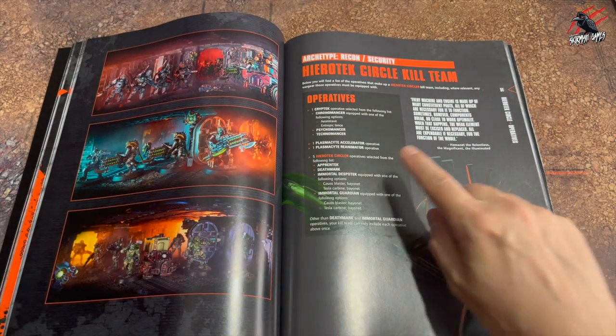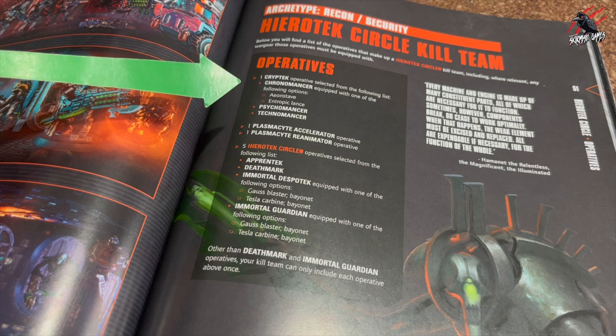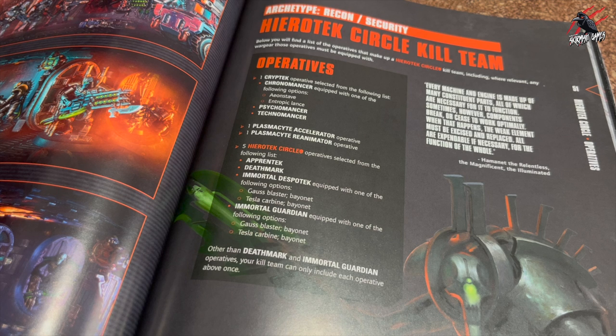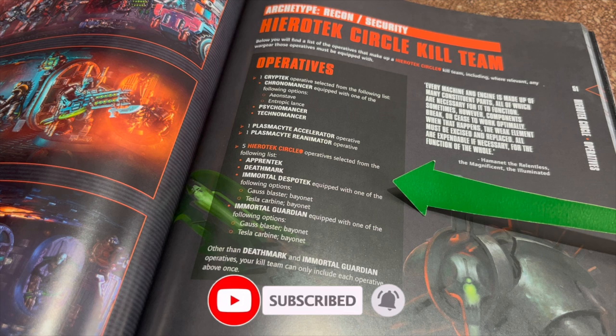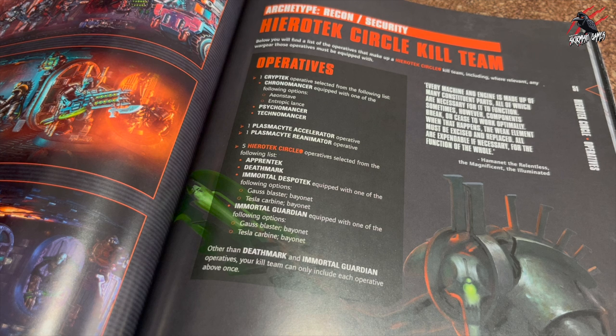Moving forward to page 51, you'll see the Circle kill team — this tells you how many operatives you can include and what types are allowed. You can have a Cryptech as your leader, which will be a Cronomancer, Psychomancer, or Technomancer. In the Shadow Vaults box set you only get the Technomancer, so if you buy the set that's your first easy choice. Next you can choose one Plasmasite Accelerator and one Plasmasite Reanimator, both of which are included. Then you choose five Hierotech Circle operatives from: Apprentech, Deathmark, Immortal Despotek, or Immortal Guardian.